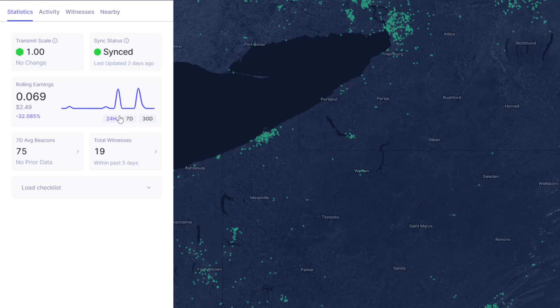The earnings are super inconsistent in the sense that they come in spikes rather than constantly throughout the day, but I think that's pretty much normal. It's been six days, and at the beginning it wasn't even properly relayed, so take that into account. Switching to the seven-day view, over roughly six days plus one or two relayed days, I made seventeen dollars already. I paid around 600–650 Canadian dollars per miner including tax.